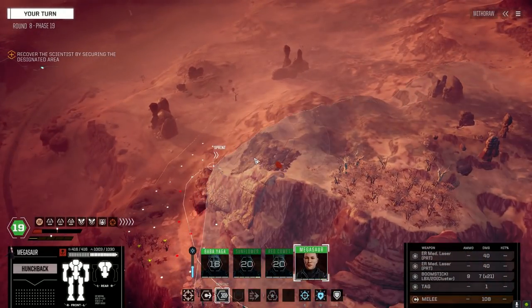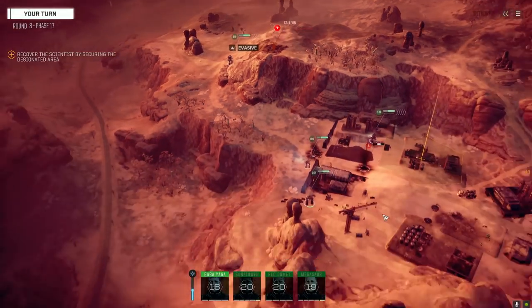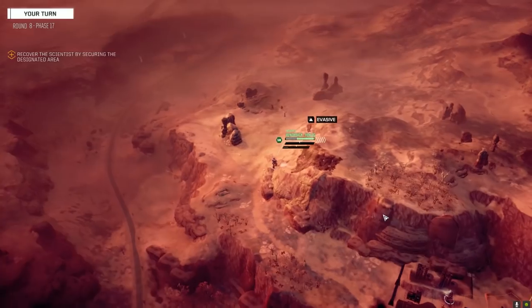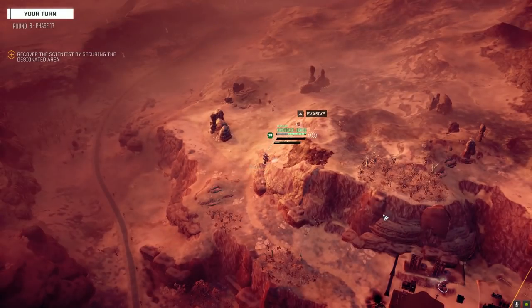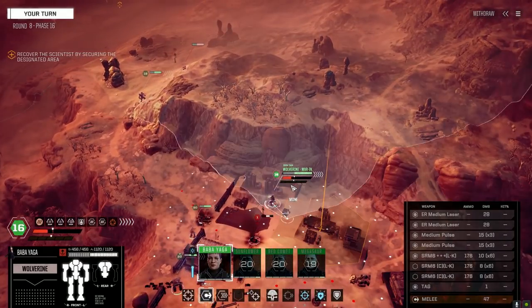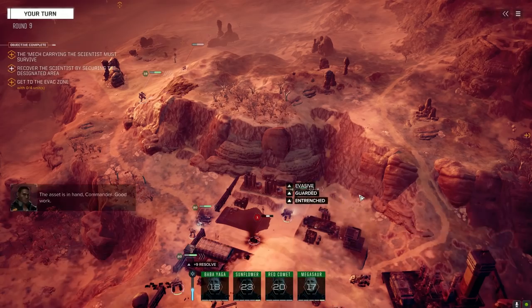Let's go chase this vehicle down. I don't think we're going to get reinforcements — now that I've said that. Baba Yaga still has to go, so we'll see what happens. He's opening himself up to be stepped on — let Megasaur finish that up next turn.